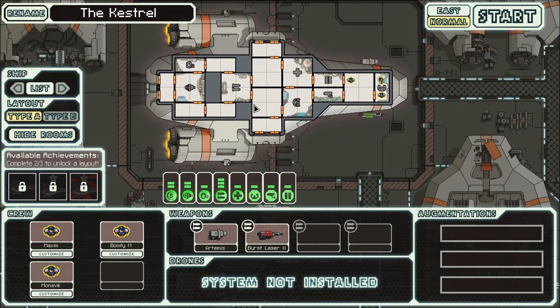Show rooms. There is a ship name - I can rename it. What would my ship name be? Let's go with Hero Ship. Complete 2 out of 3 to unlock a layout. I need to have 6 unique aliens on the Kestrel Cruiser at one time.